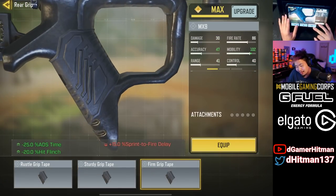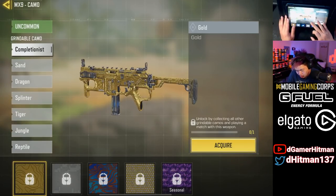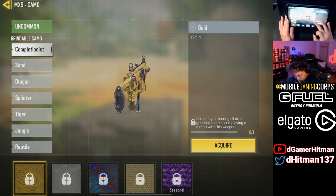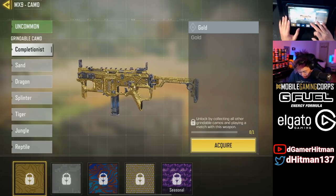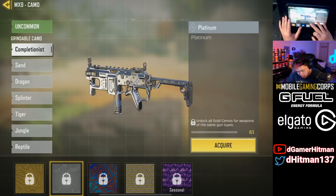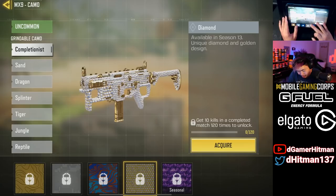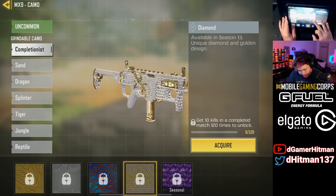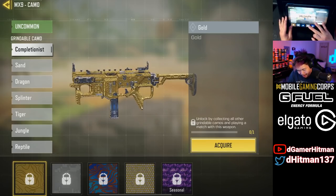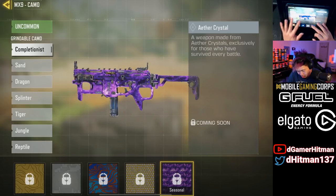I won't test it too much right now — we'll do an in-depth video once we unlock the diamond camo and beyond. Speaking of which, let's look at gold, diamond, and other camos. The gold actually looks really clean — the patterns look different. Platinum also looks a little shinier. The diamond looks okay, maybe a bit bumpy.